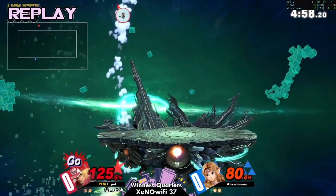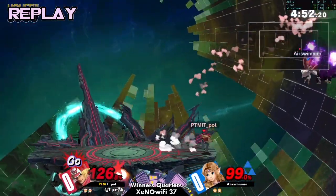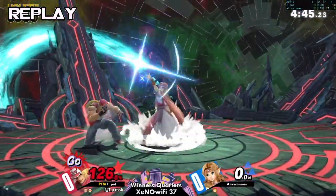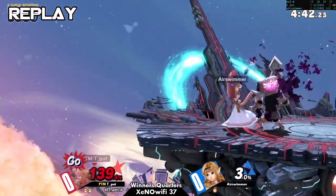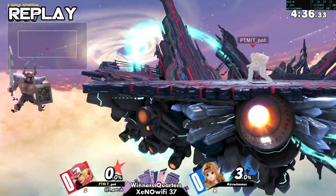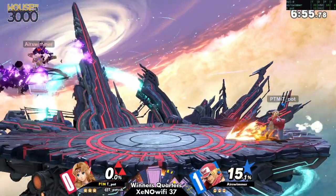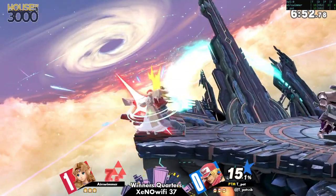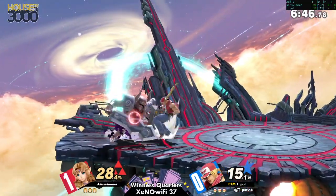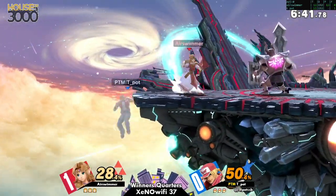That was such an unfortunate reaction. Sometimes you have to expect stuff like that, especially when you play a character that has a recovery like that. How do you account for those weird interactions? Who could really expect that? They're running it back. I do think one thing teapot was doing really well is putting a lot of pressure on air swimmer in the corner — he was definitely pressing some buttons.